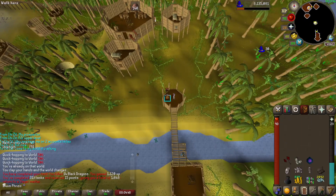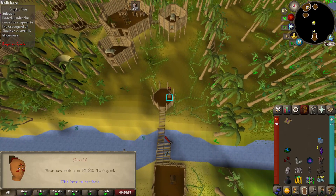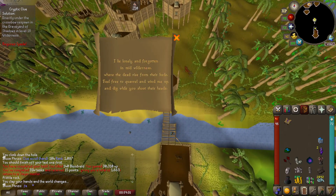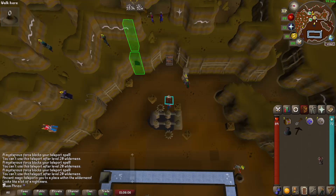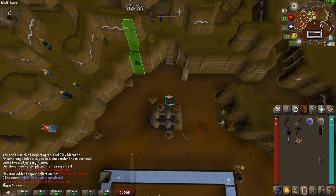Bloodveld - just for the superior chance, we'll take it. It's not too bad of a task. They drop good seeds. We're gonna do this clue scroll. Alright, in the casket we get collection log slots completed!